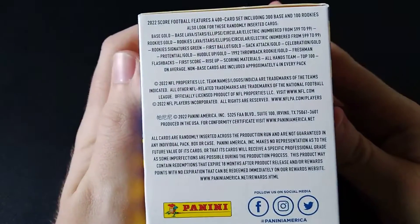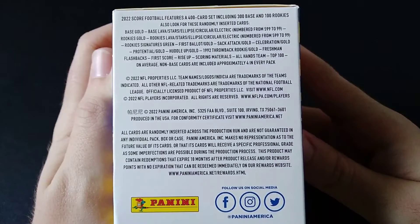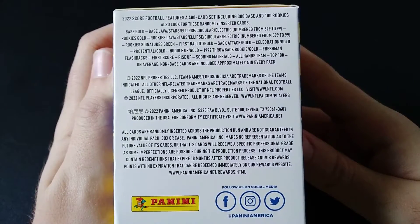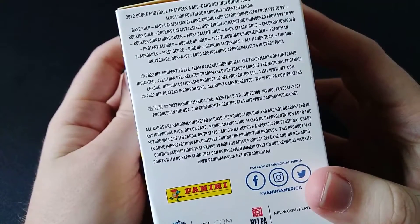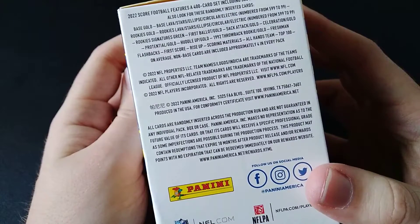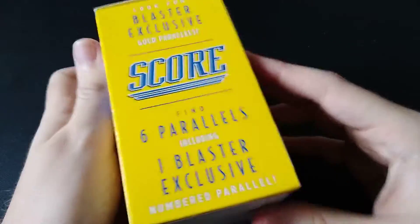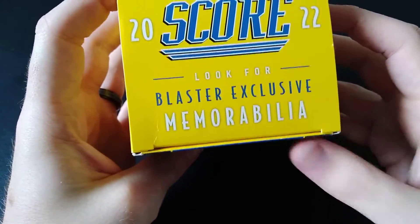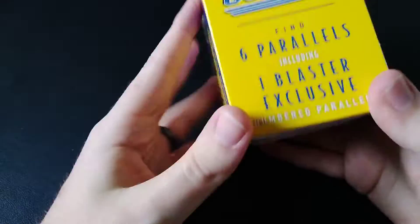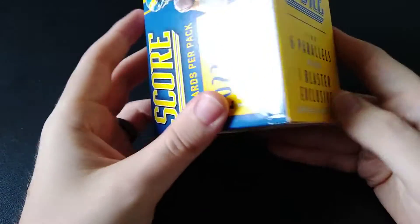I'll show the side here. This is actually the first product I ever opened up when I first got into the hobby. We're going to be looking for some of the inserts, some of the number cards. The Top 100 inserts are kind of cool. Like I said, it's low-end product. This is a heavier one — the heaviest one I could find. Supposedly there's a blaster exclusive memorabilia in here, so probably a jersey card and not an auto or anything.